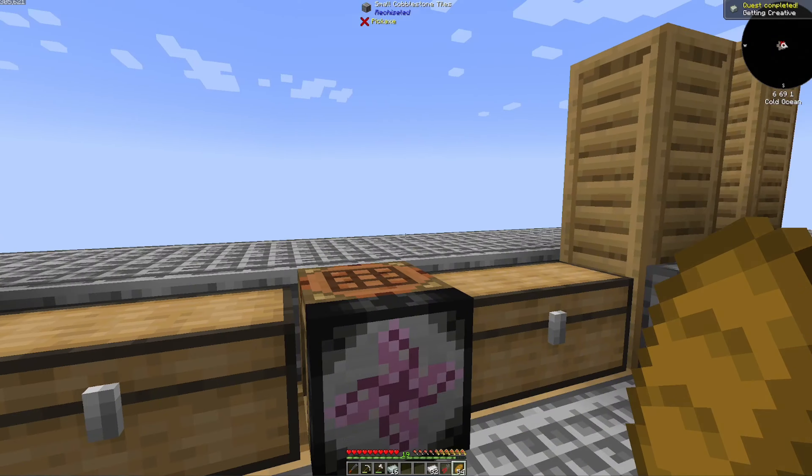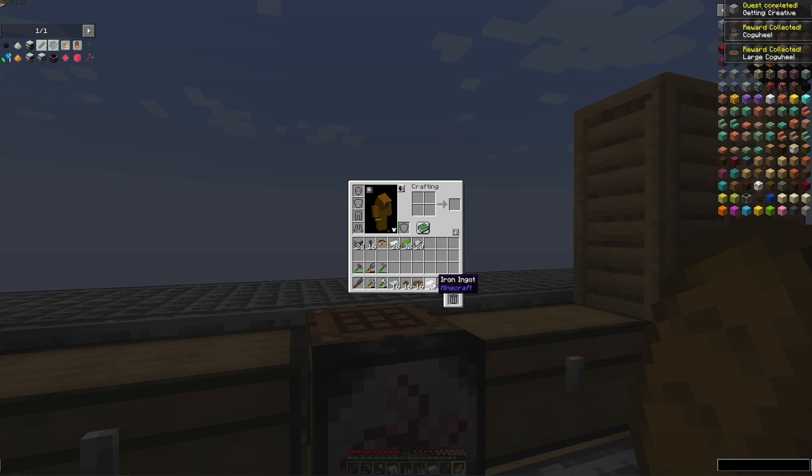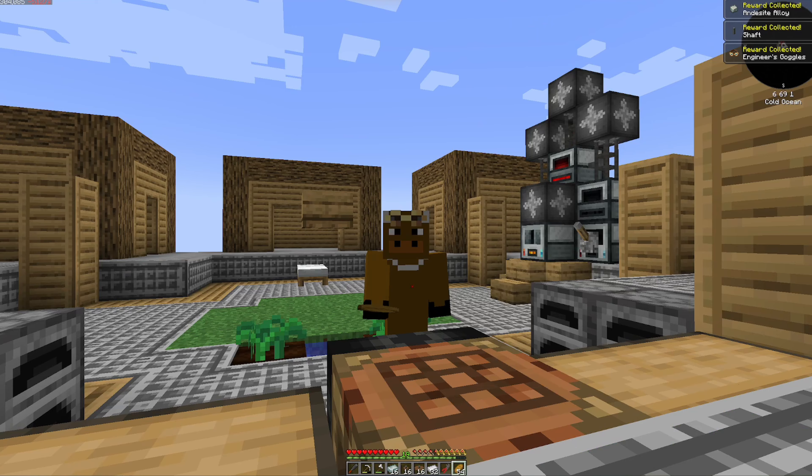We'll just grab four of them for right now, we don't need too many. That will get us started on this quest, giving us a few of the things we're going to need. We can throw these engineer's goggles on if we really wanted to — they go on your head so they look pretty fancy.